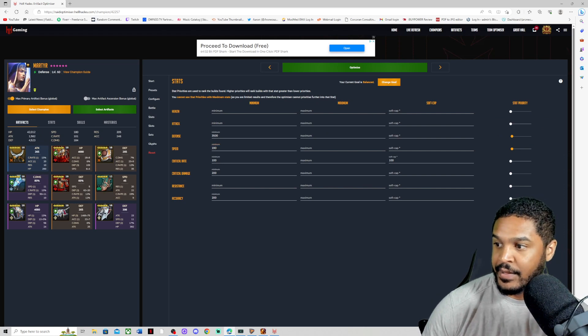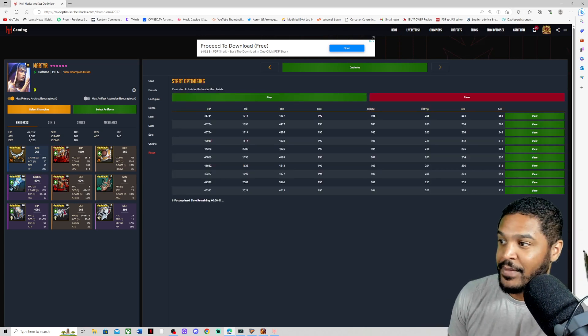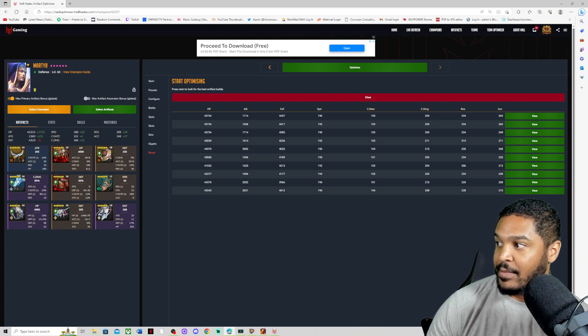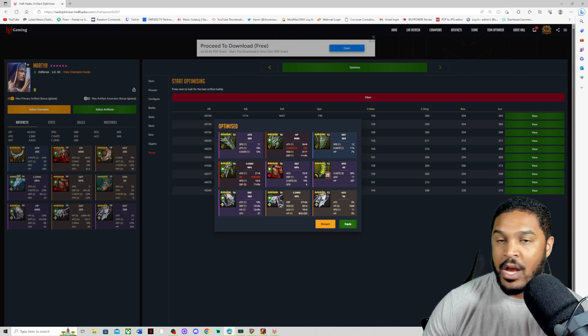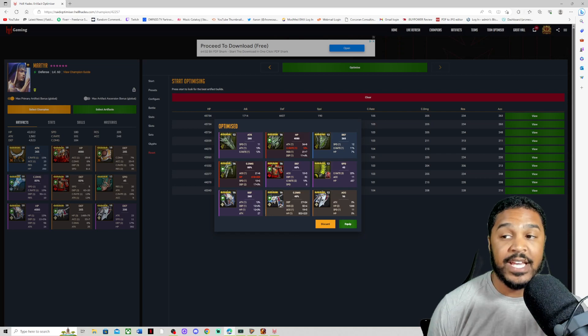Let's try for 190 speed and see if we can get more damage. With 190 speed we get a little better defense — still 205 Crit Damage, 263 Accuracy, 4,400 defense. That's not terrible. Of course, I would have to upgrade these boots. Triple Crit Rate on the boots though, and it's on Lorne the Cutter champion. We're going to go ahead and pull all this gear and I'll bring you right back when I complete re-gearing my Martyr.